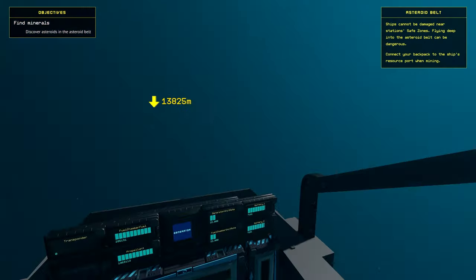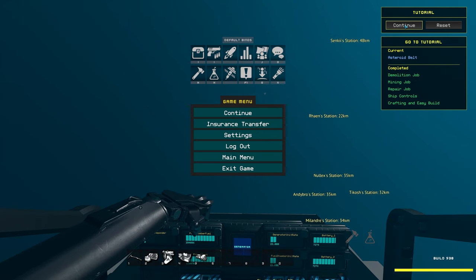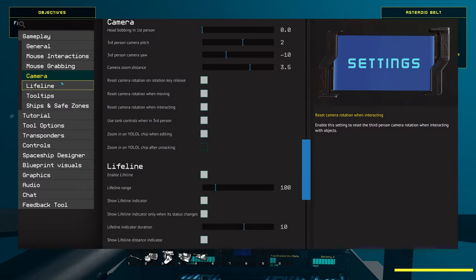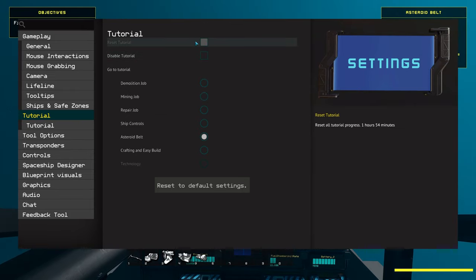If you press escape with the tutorial active, you can see each part of the tutorial listed in the top right. Here you can select any part of the tutorial to go to, and you can pause and reset the tutorial as well. If you want to start the tutorial again after finishing it, you can do so either by insurance transferring to the origin transfer point and pressing F8, or by going to the settings, tutorial tab, and clicking the part of the tutorial you want to redo.